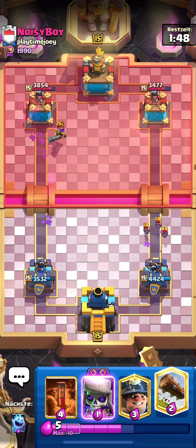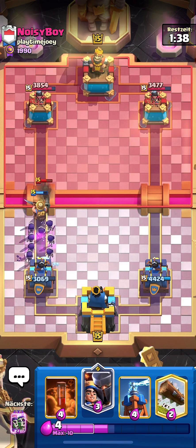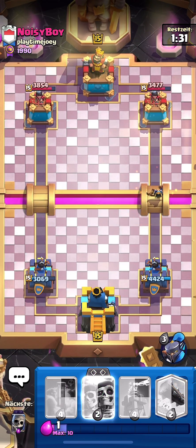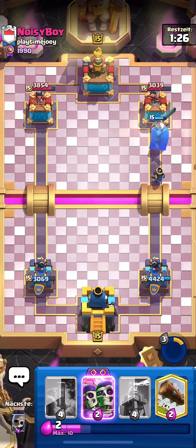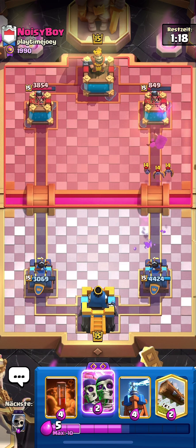He goes Hog Rider — I'll go Evo Skeletons, Miner, and Ice Spirit. Wait, this guy has literally no elixir. I'll go straight Little Prince and pop the ability — I'm 100% sure this guy's dead. That Little Prince should take almost all of the tower. When Bats come out, the Little Prince Guardian ability is gonna take almost all of his tower down.